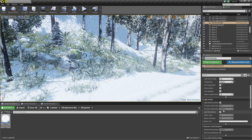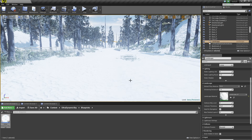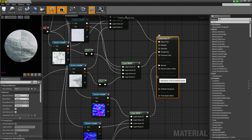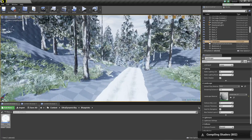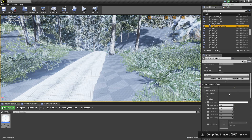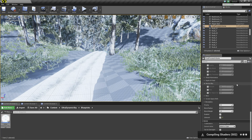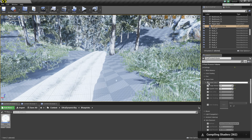Turn up the temperature. Light shaft bloom needs to be a thing. Hit apply. Let's see what we've got so far. Where's that post-processing volume? It's not working — weird, weird.